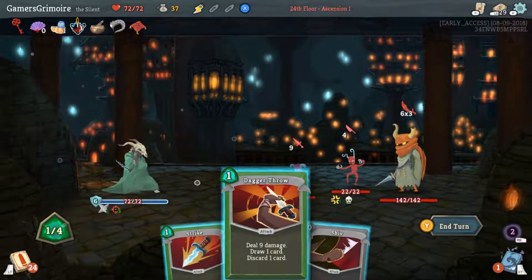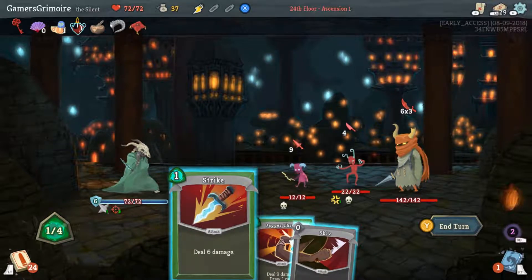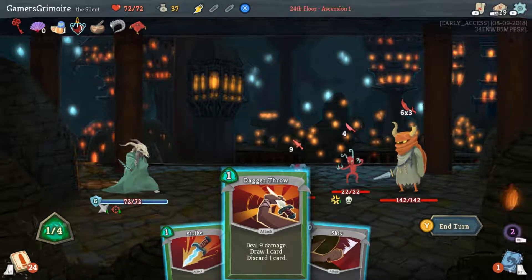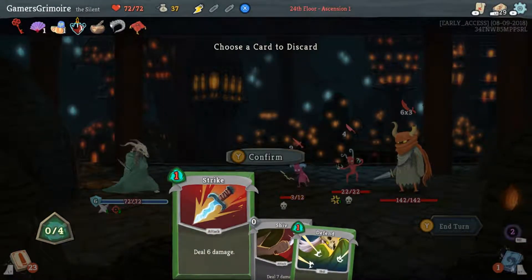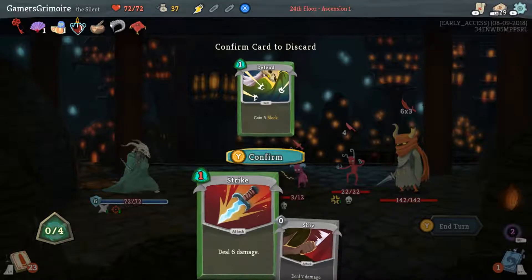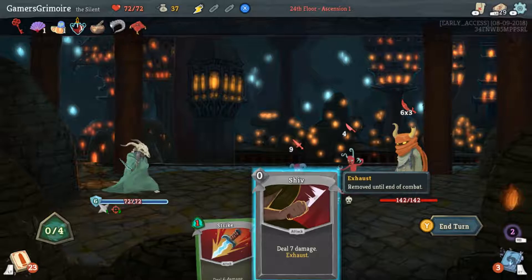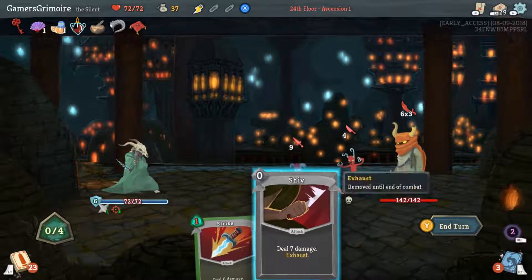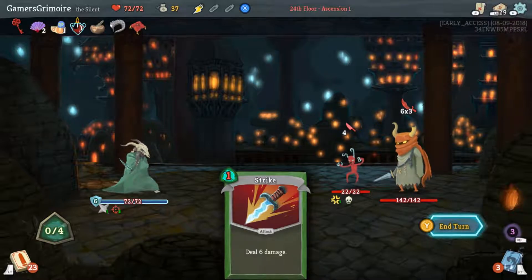We want to kill the little boy first, right? Yes — you actually do want to kill him because he buffs the other guys up. So dagger throw — we can kill one front boy. Dagger throw the first one, get rid of the Defend. Shoot the first one; it sucks because you have to kill the one in the back.